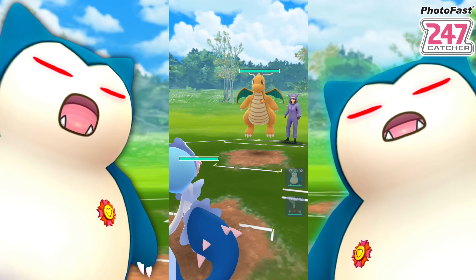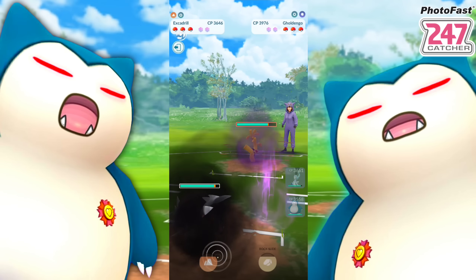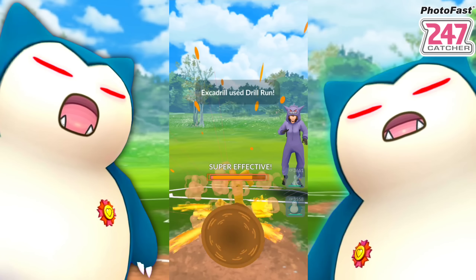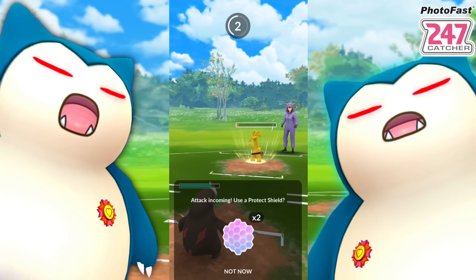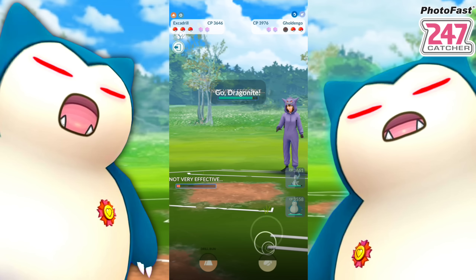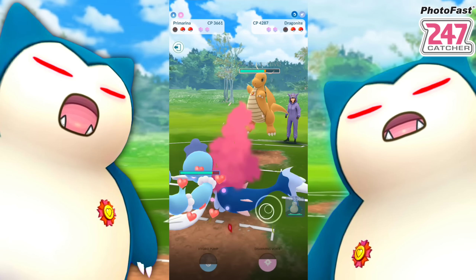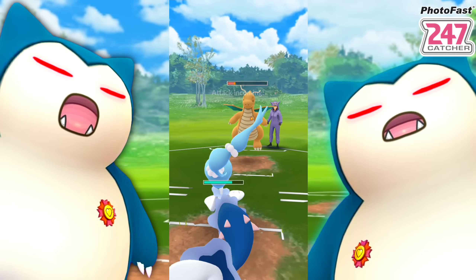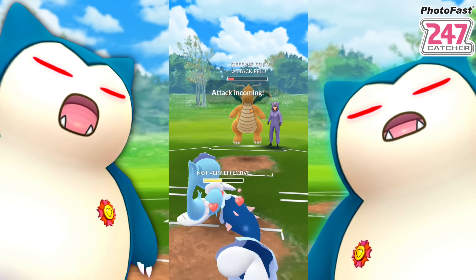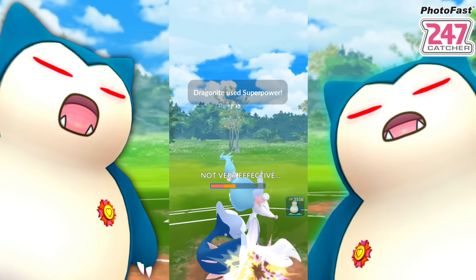Next battle we got a Dragonite. This is from the five-hour co-battle day - we've still got more videos to chop up with the same team. Another Goldingo - letting that go, letting the Shadow Ball go as well. It's not going to KO, we survive. Shadow Ball or Dragon Breath is fine because we're just going to bring back Primarina unless they have Hurricane - we did shield up a Hurricane from a Dragonite at one point. We let Superpower go and it does quite a bit of damage.